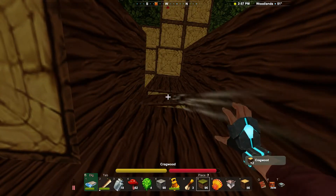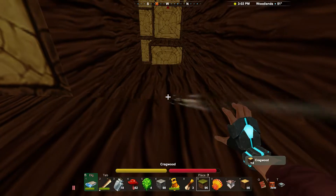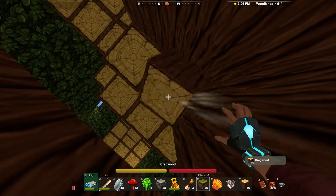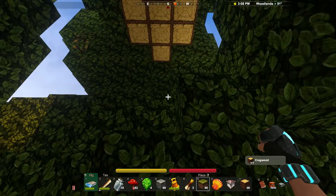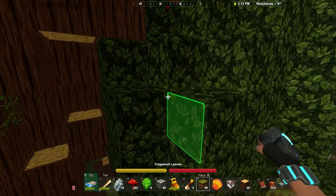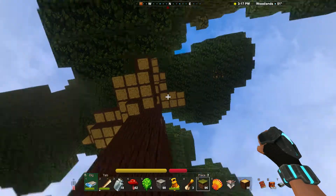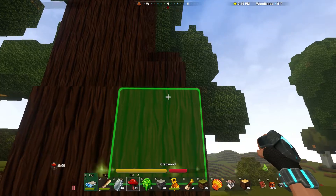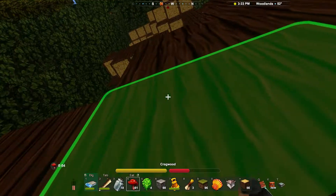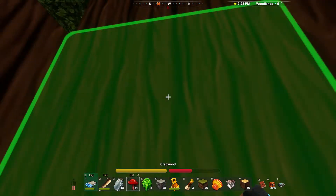I'm getting a wee bit of lag. Lag hasn't been a big deal for me, but every now and then I'll get a block that doesn't disappear until a few seconds after I've obviously gathered it. The controls definitely take a little getting used to — they are soupy and squishy and squashy.